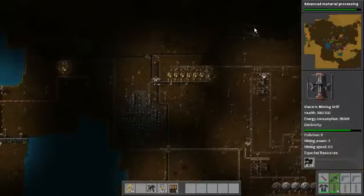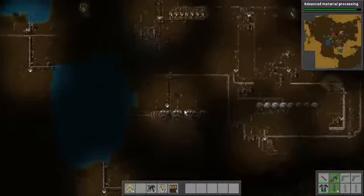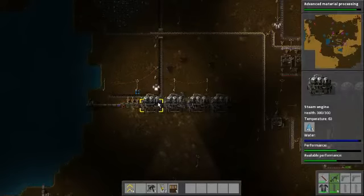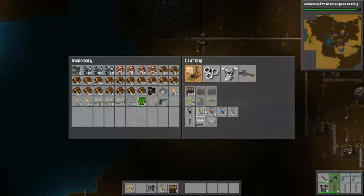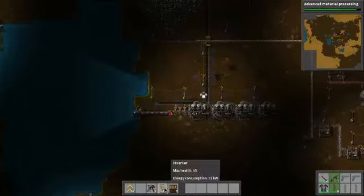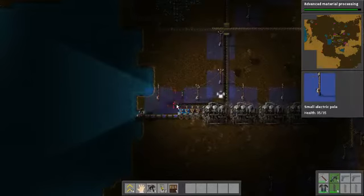We have enough. Some problems with our electricity — why did it just drop? Water temperature is dropping. I don't need one. I need electricity a bit. Okay, so let's go here.